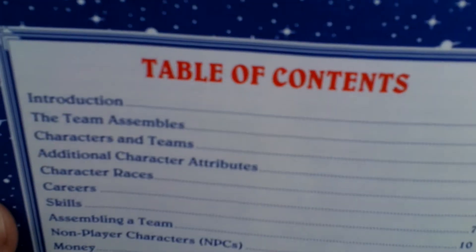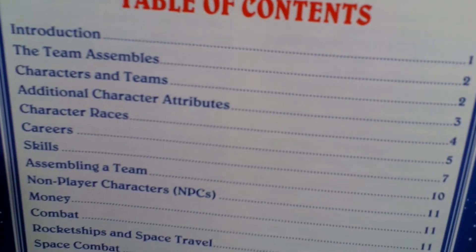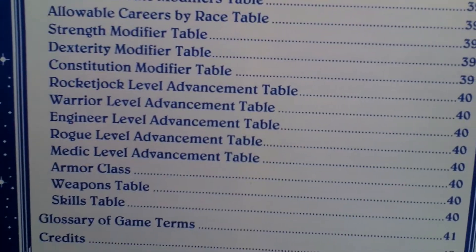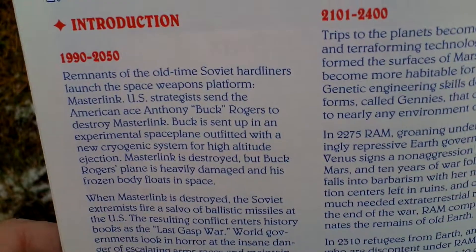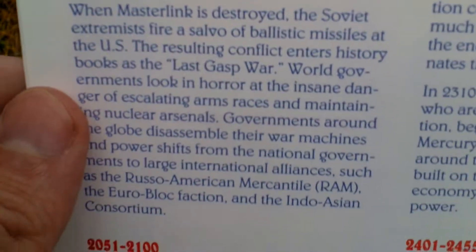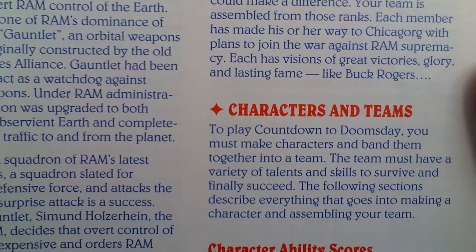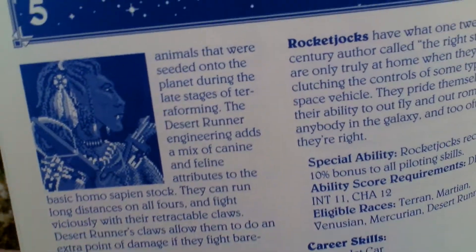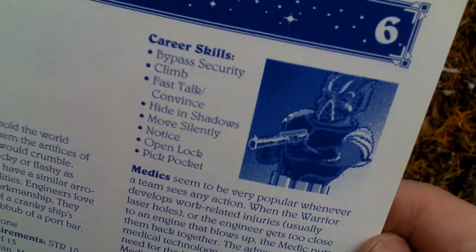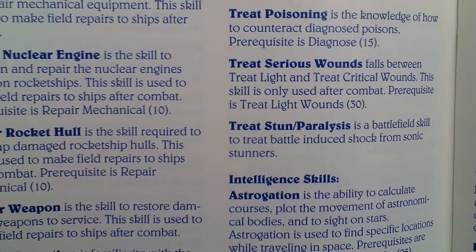Let's take a look again at the table of contents. This is the true manual, I think. Here is some history about the game, and here are some characters. Classes and skills.